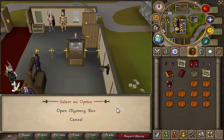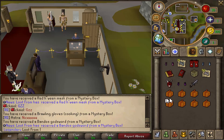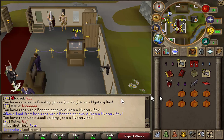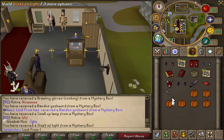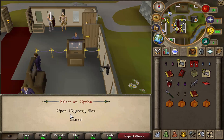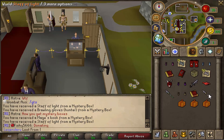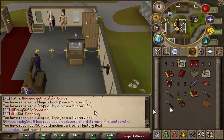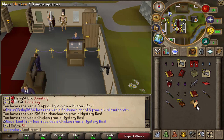We got a red Halloween mask which is pretty beast! Let's carry on - cooking brawlers, bandos godsword, not too bad. An XP lamp. A green staff of light, yeah looks like it, pretty beast - I love the colored staves of light. Hunter brawlers, another mage's book, another star of light which looks very shiny, another star of light, 750 chinchompas and a rubber chicken.